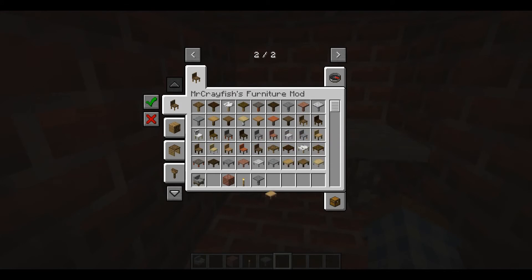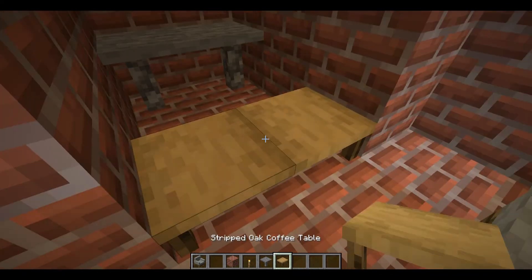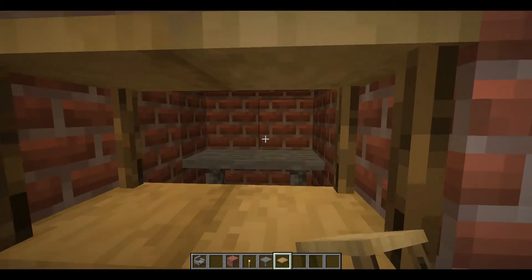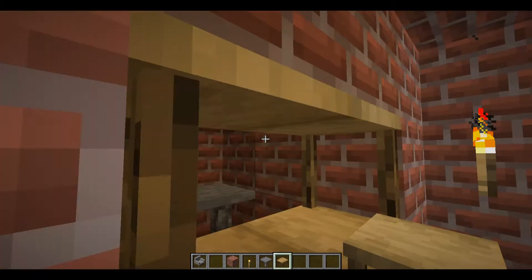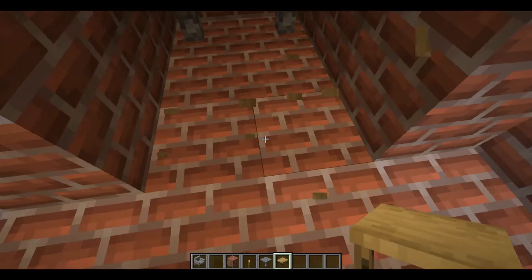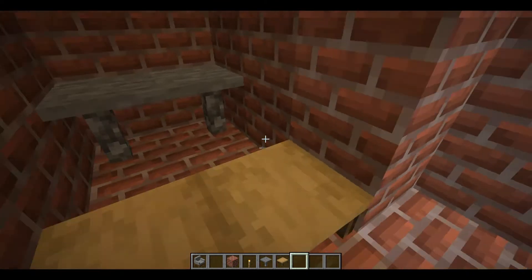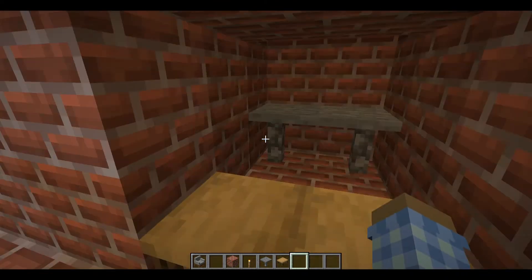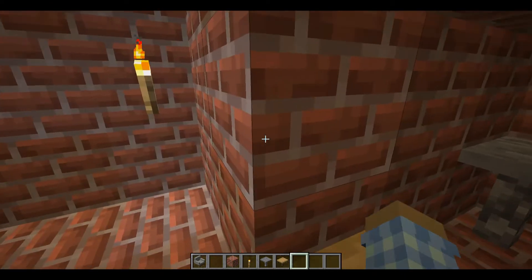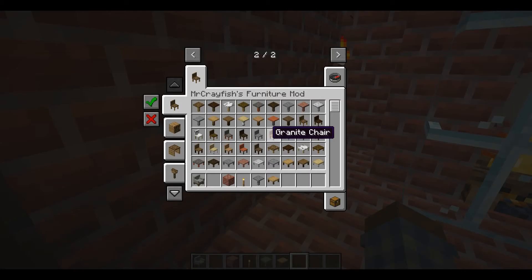Just press shift to get off them. We're gonna add some coffee tables here — just get the stripped oak. You can't really place anything on them, and you can't make them taller, so they're kind of like slabs. You can use these as shelves, basically it just becomes a normal table. But we're gonna stick with the coffee table. They don't even have a computer in this mod, so yeah, that sucks.